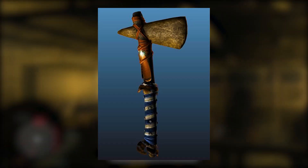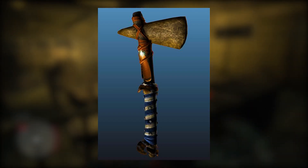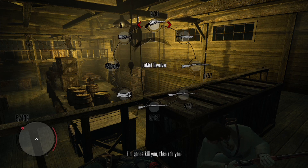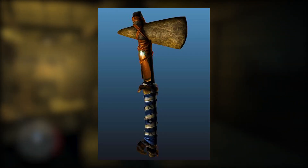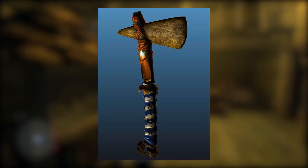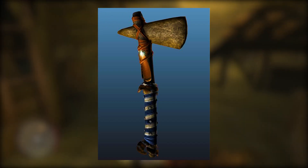It looks like a new treasure hunt will be going live in GTA Online very shortly, because this weapon you see on screen right now was found in the GTA Online game files. It appears to be some sort of tomahawk or axe — some users on Reddit and the GTA forums are labeling this weapon as the GTA battle axe. As you can see from this screenshot, it's really cool — it has a blue pattern handle with little buttons on the sides and some animal feathers on it.